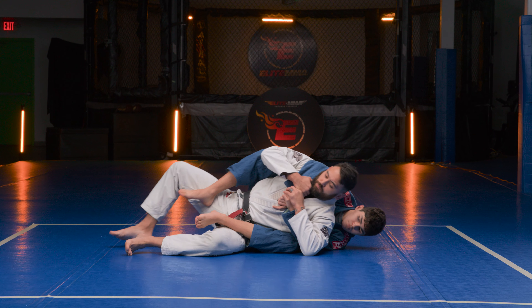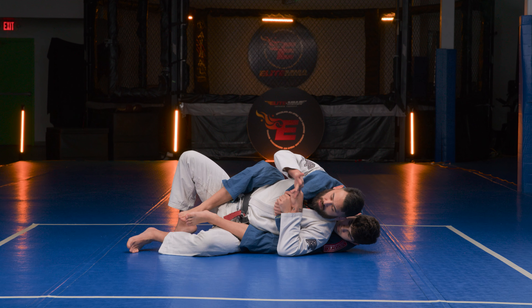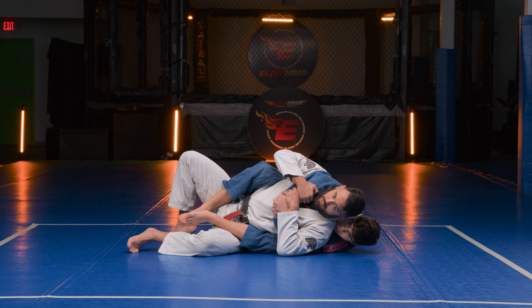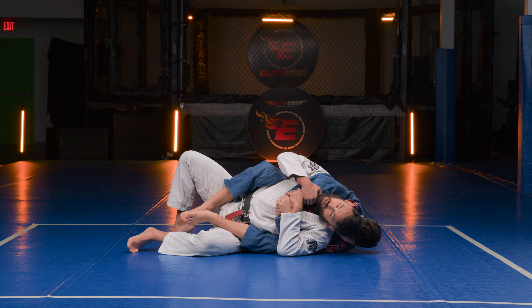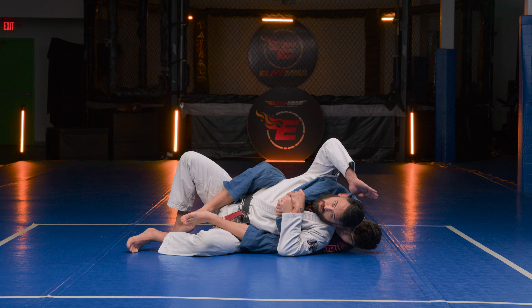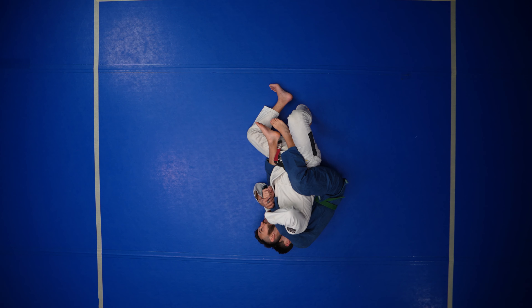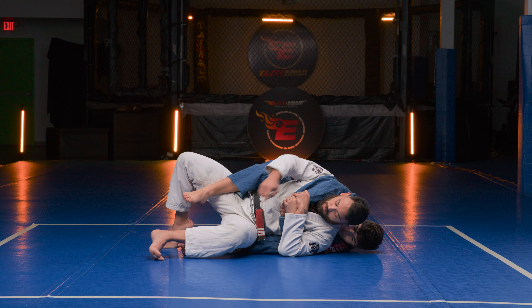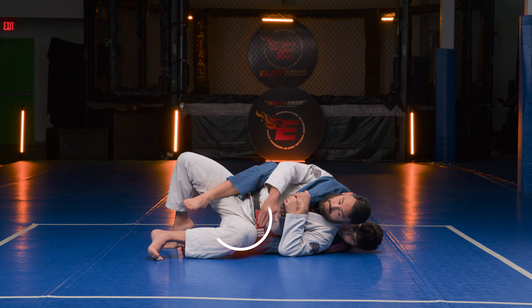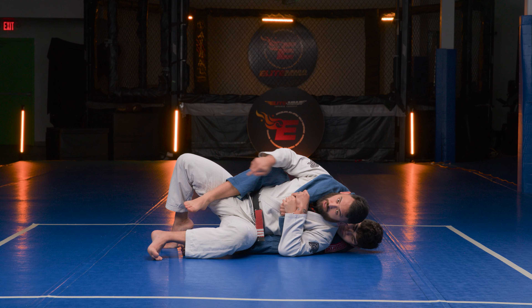From this position I'm looking to clear the hooks. I want to protect my neck — if I get choked, that's the end of the game. Keep your hands on their arm and keep your head pushed down towards the mat. This obstructs their view so they can't get those hooks in or see what they want to attack. I'm going to extend my bottom leg to clear the bottom hook, making sure that this leg lays on top of their knee and shin so they can't recover quickly.